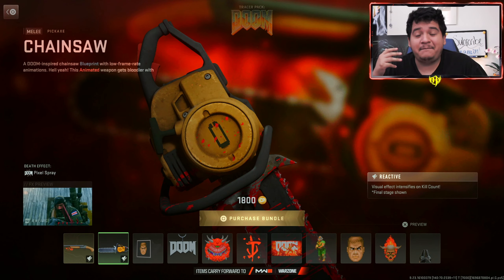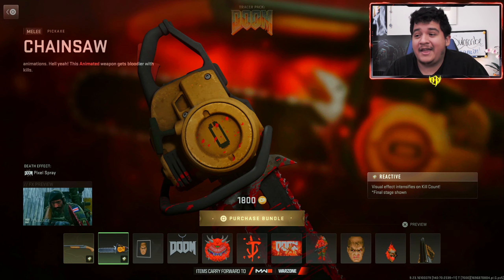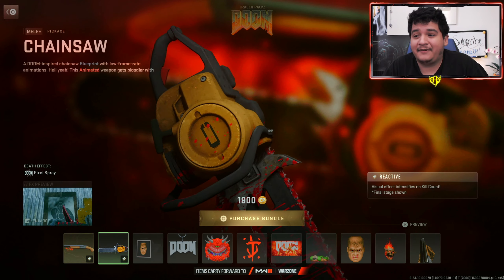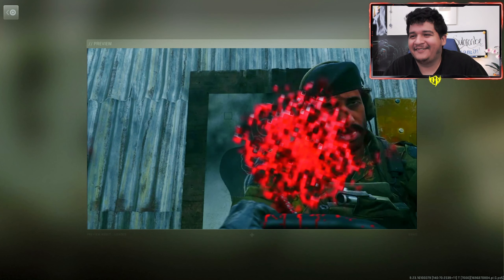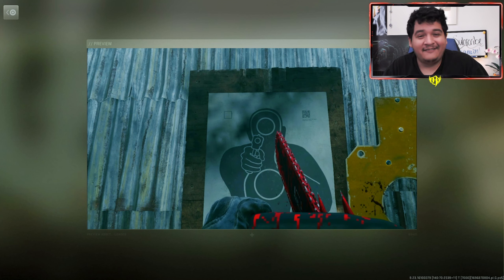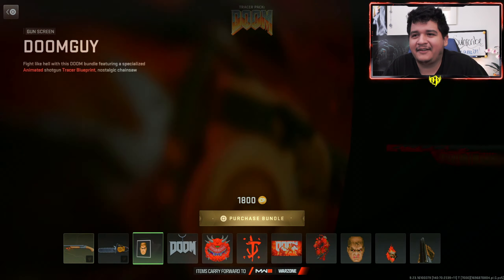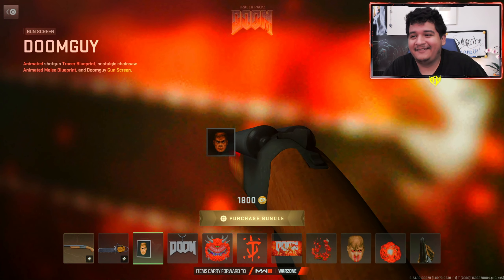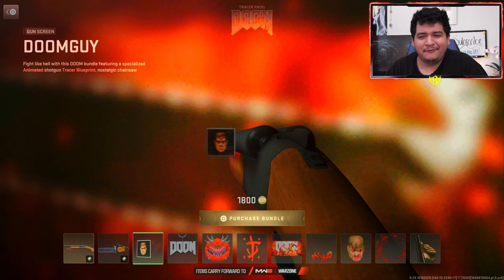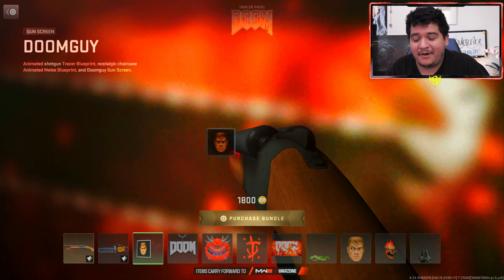Next up, we got the Pickaxe Chainsaw, which is pretty much just the chainsaw. It also comes with the Pixel Spray effect and a reactive effect as well, which should be interesting. And looking at the preview screen, that dude looks funny — and you actually chainsaw them up, which is actually kind of funny. So I'm excited to see that in-game and see if there's some kind of sound effect associated with that. We also got the Gunscreen Doom Guy — a whole Gunscreen with the guy from Doom. It would have been cool if we got like a 2D Operator skin, but everything's in 3D from Modern Warfare 2 and 3.